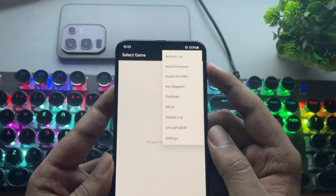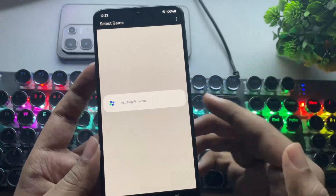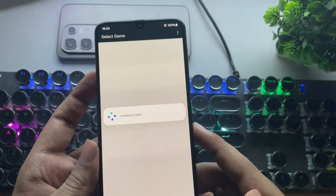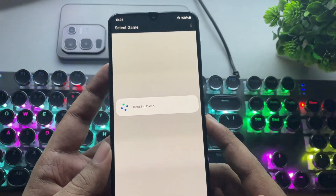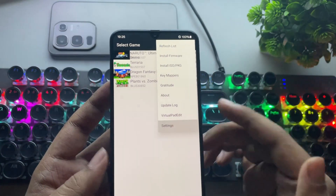The setup process is the same as usual. You just need to install the PS3 firmware file, and then install your game ROM packages. It supports both ISO and PKG files. Once that's done, refresh the game list. Now let's head into the settings.